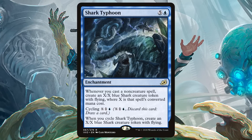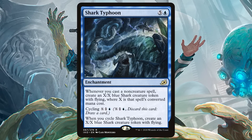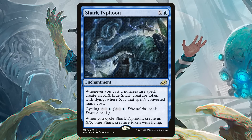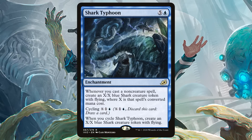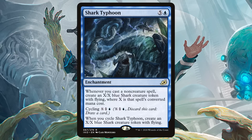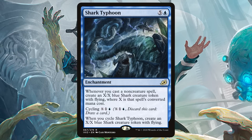Shark Typhoon is a non-creature spell, so it will trigger your commander. Creating a ton of sharks as big as the spells you're casting means you're getting full value. We are going to have to pay attention to our curve because if all of our big payoffs are 7-plus mana, it's going to be tough to get this deck really moving.